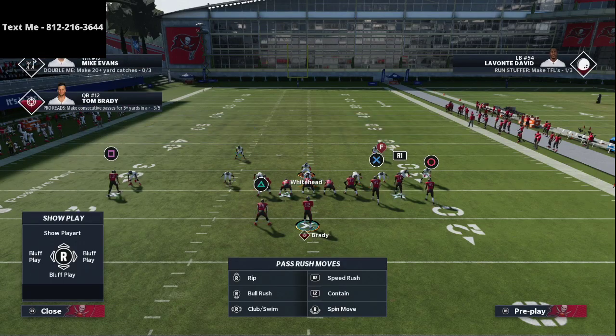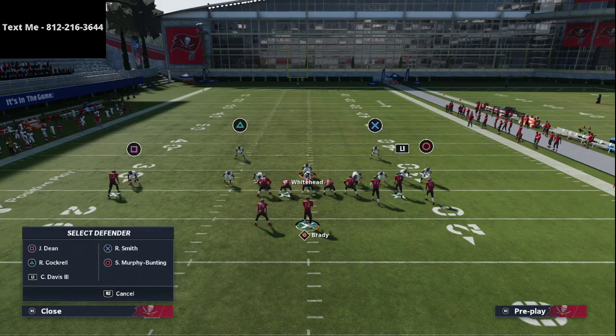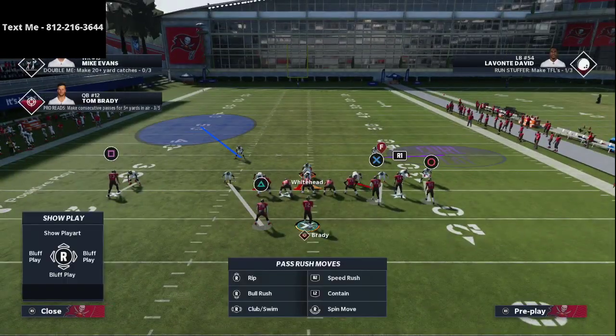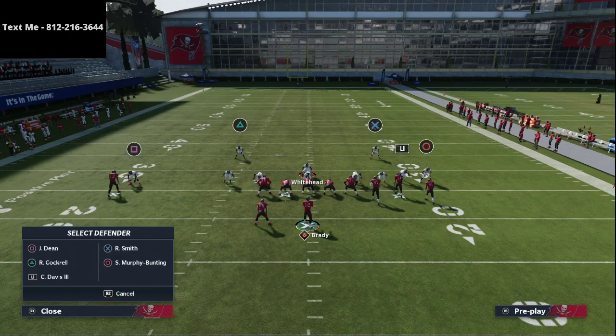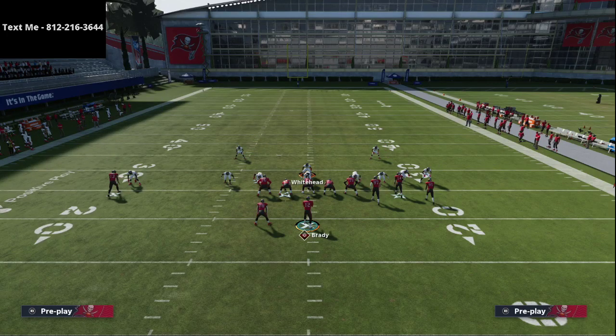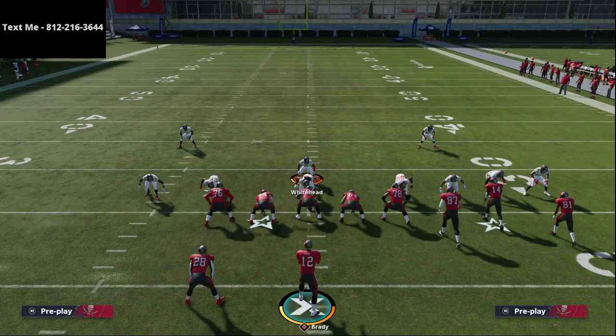The first setup against gun bunch is a man coverage setup from Cover 2 Man. JWall was spreading his line, crashing his line out, then manning up the linebacker on the tight end. From there he was playing essentially a roll coverage to the right — a purple zone dropped at 25 yards, and his other safety in a deep blue zone, essentially a Cover 1 defense. He could do this because he had One Step Ahead on both outside cornerbacks, so they typically won't get burned over the top.